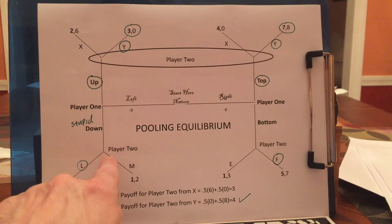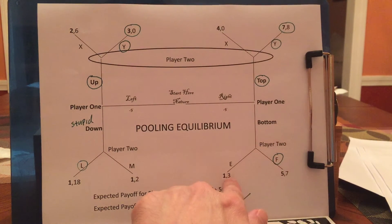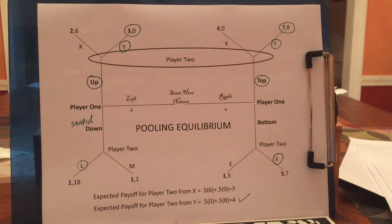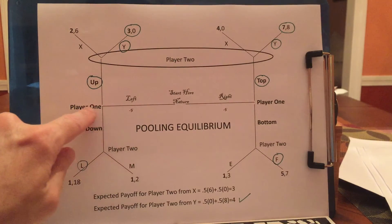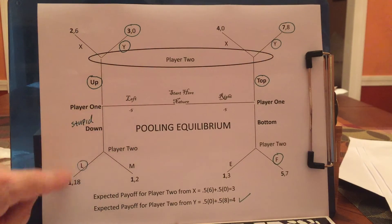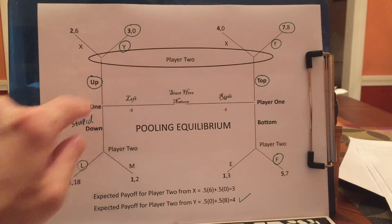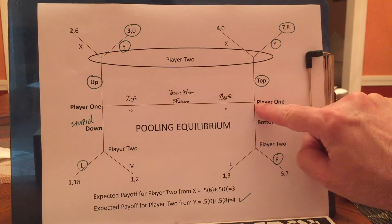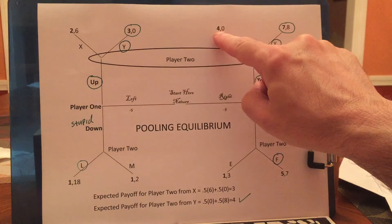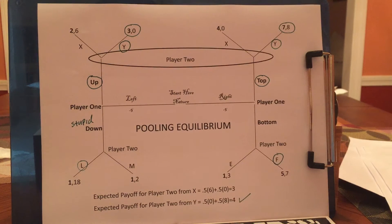First, it's easy to solve what player 2 should do here or here. If he's here, he'll pick L because 18 is greater than 12, and if he's here, he'll pick F because 7 is greater than 3. Player 1 will realize that going down, if he's a lefty, is very stupid because down gives him 1 no matter what, and up always gives him more than 1. So player 1, if he's a lefty, is definitely going up. Player 1, if he's a righty, will say up gives me 4 or 7 potentially, down gives me 5 — so he can't figure that out until he knows what player 2 is going to do.